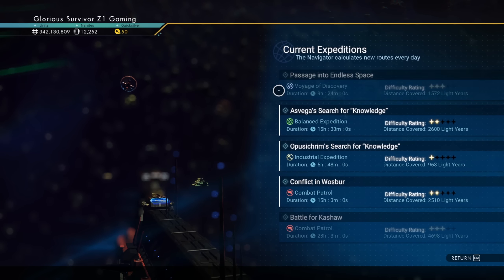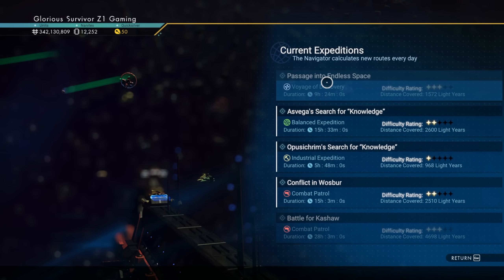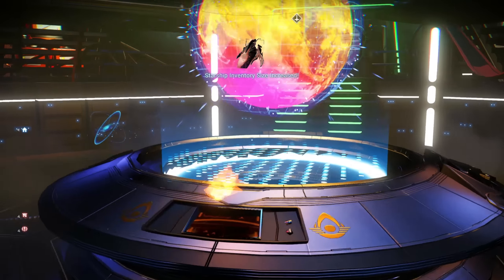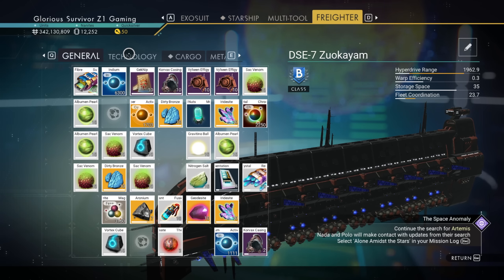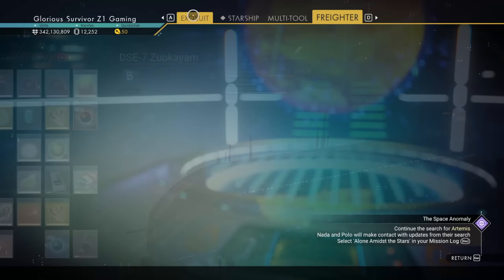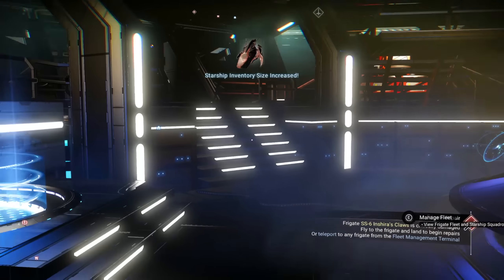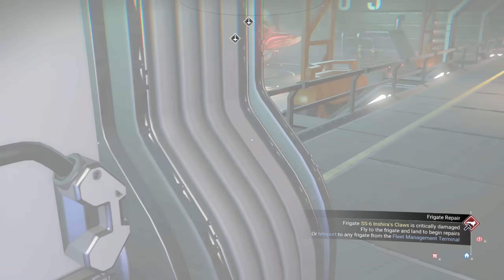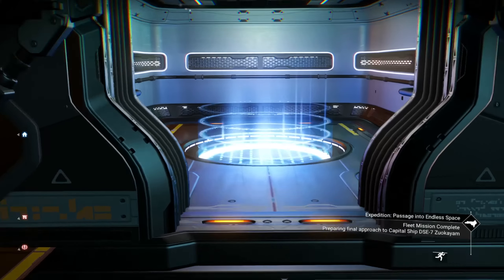A distress signal leads to a pilot adrift with their ship in tatters - an outlaw is fleeing. I choose to gift the pilot spare fuel. Then in an unknown galaxy a well-armed hostile starship threatens me - I choose to shoot before they do. Finally, a breathtaking planet with exotic herds and underground caverns full of wealth - I choose to discover every species. The dream recedes and reality reasserts itself.